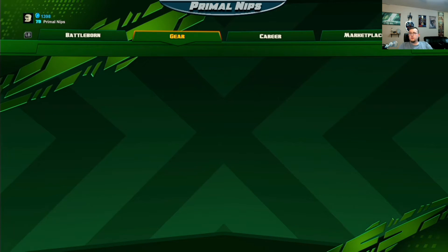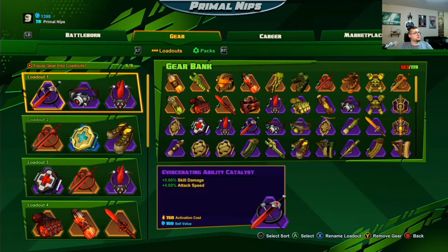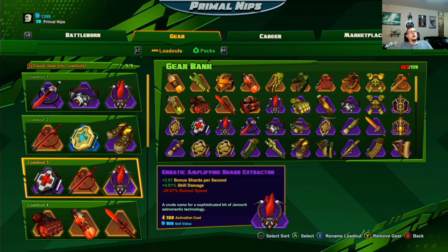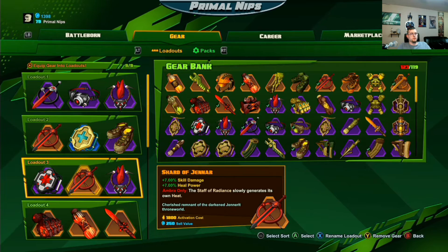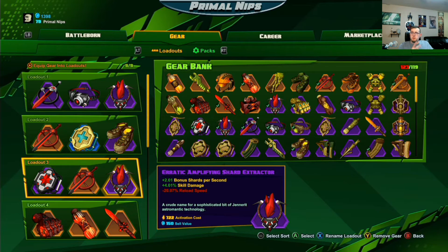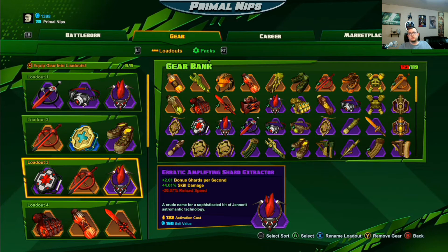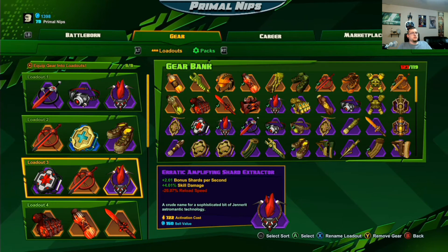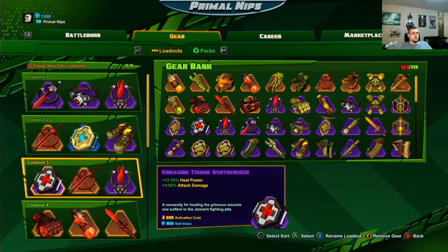I'm going to go over my gear for her and why I use this comp. I like to use the gold gain one because it also has skill damage. Skill damage is super important for Ombra, as well as healing power — those are the main two things you want to spec. Because you have your burst skills, your ult, and your Solar Wind, and if you have bonus skill damage, those just wreck people. Your healing power ties into your Sunspots and healing yourself, so boosting skill damage and healing power on her is most important.